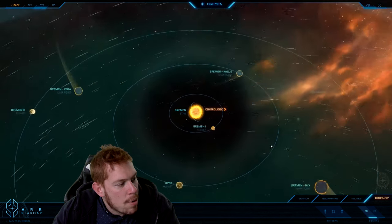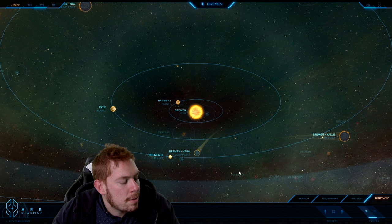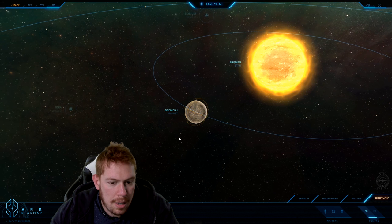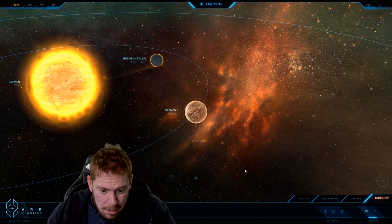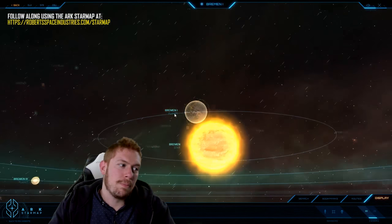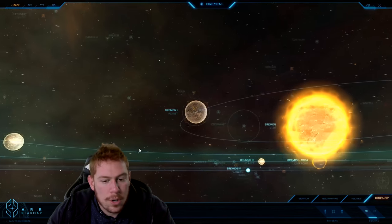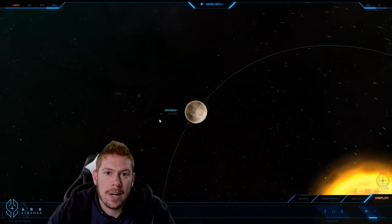Now let's zoom in to visit Bremen One. Bremen One is basically a small dead rock — it had very little resource-wise and was quickly mined out. What's noteworthy is there's an old belief that it's good luck, as you're leaving the system, to tip your wings towards Bremen One when it's in visual range, which gives you good luck on a long hauling run as you're hauling grain out of the system.